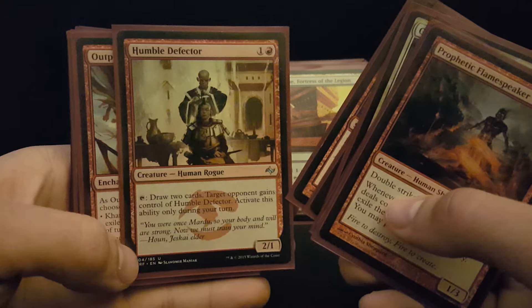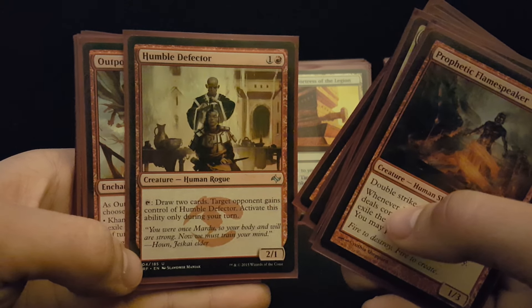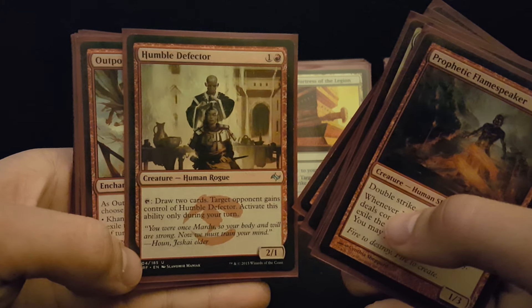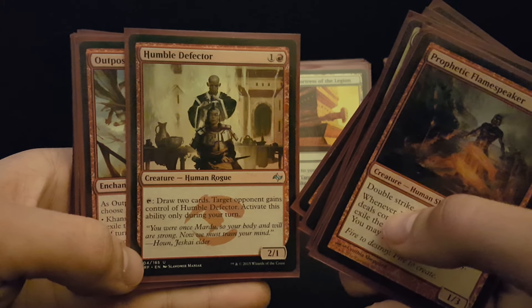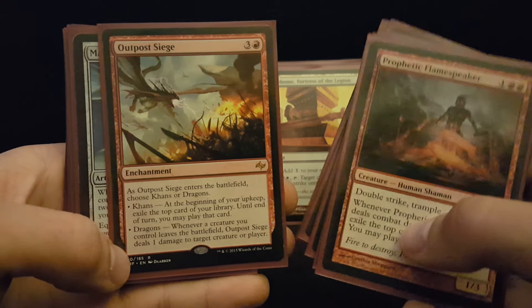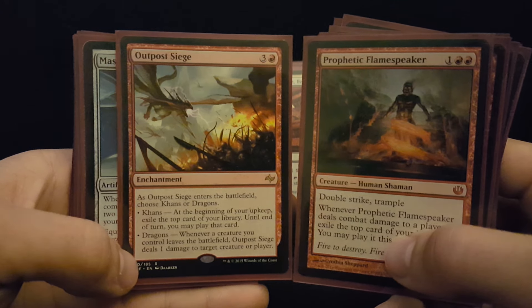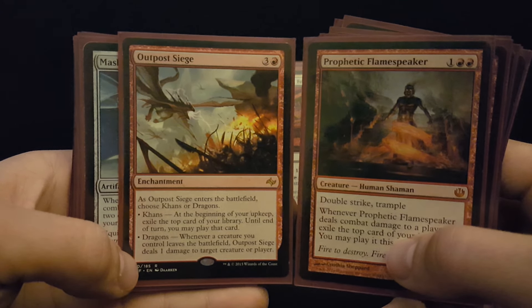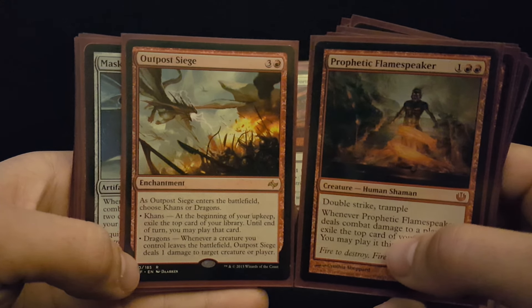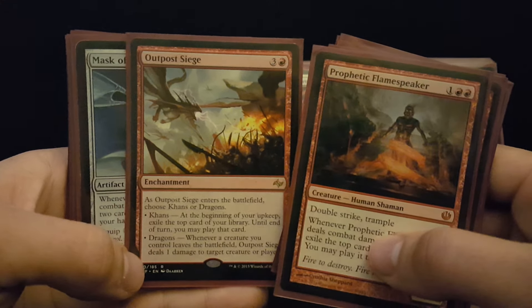Humble Defector is amazing. If you can just get a little bit of politics going in your game, you can oftentimes have this pass back to you, and it ends up being two mana for four cards. Outpost Siege has been around a while. These exile cards are great for hitting land drops. They're great for Boros, where you can hold some of your threats in your hand and deploy the top of your library. When they whiff, they don't feel so good, but when you curve out with it, people just don't know how to react when you're getting that card advantage — Boros is not supposed to have that.